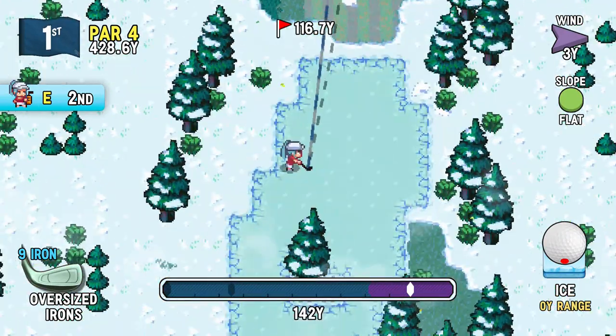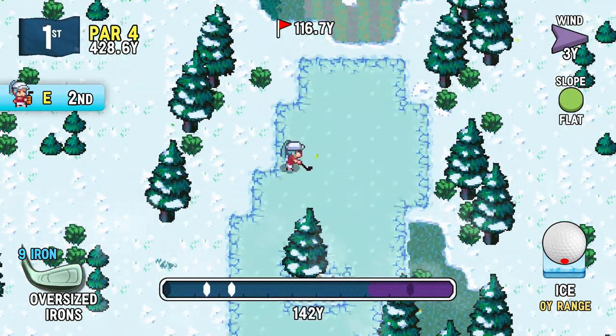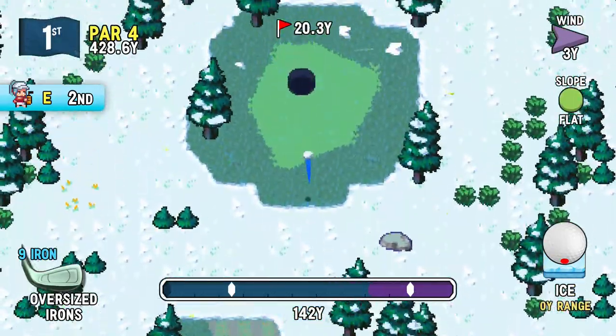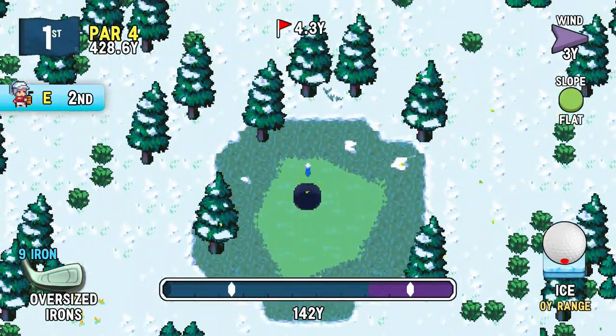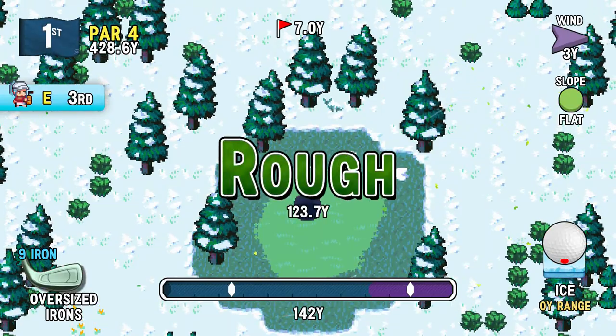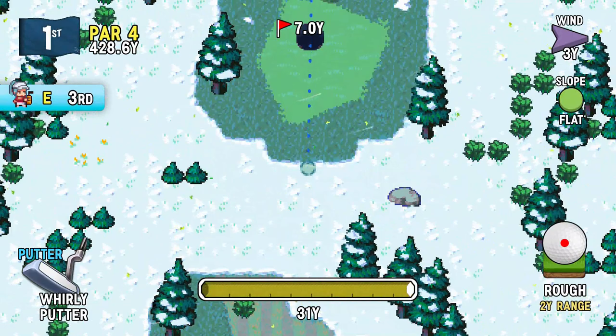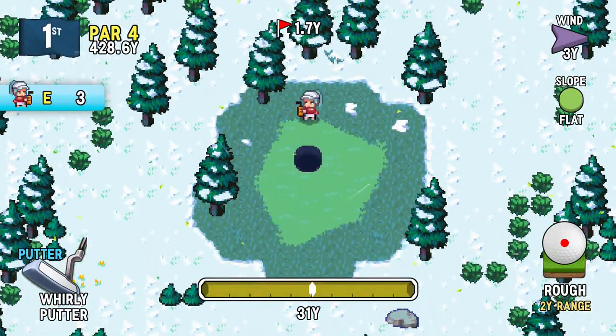It's zero yard range just like the fairway - nothing behind the ball to mess up your distance control. Just a hard surface that would actually be pretty tricky to hit off of in real life, but since this is a video game we are okay. And this looks pretty good - and that would have been even good for a small hole shot, actually, because that was right down the middle.